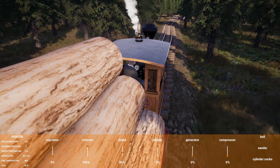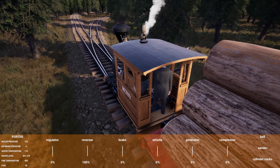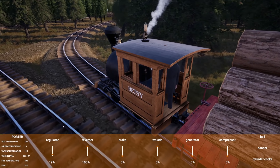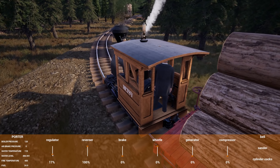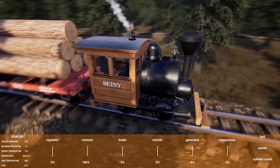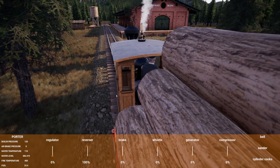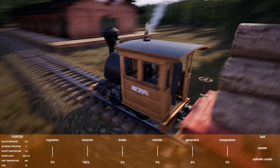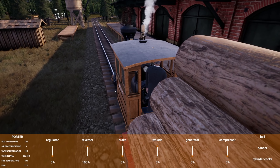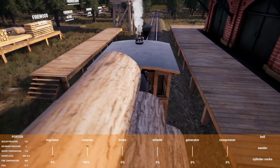Let's slow down going through switches — that's just asking for problems. Nice and easy. And here we are delivering our second load of logs — it's gonna be so nice! Now we're gonna sell these. I want to see how much money we have too, because the next step is to get more cars to hold more logs, sell more at a time, so these trips actually become semi-worth it. All this work for about 60 bucks in-game doesn't feel great.